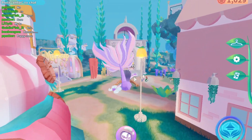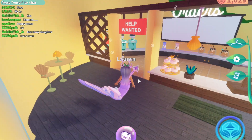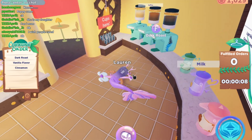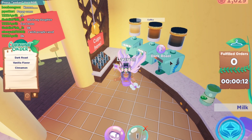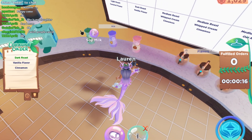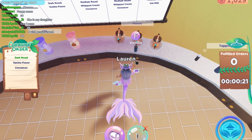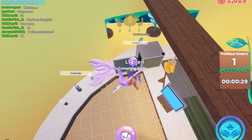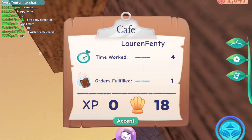One of the ways that you could earn coins is by working at the cafe. You just walk in and press yes to go to work. I'm going to get their orders — you grab a cup, and they want dark roast, so we're going to get some dark roast, some vanilla flavoring, and some cinnamon. And the order is complete. You can continue making those and then just leave the cafe and you get the money.